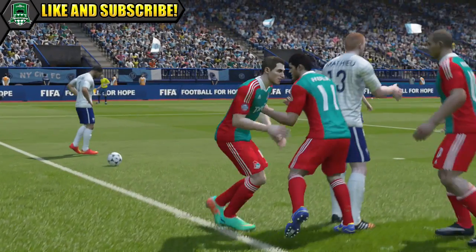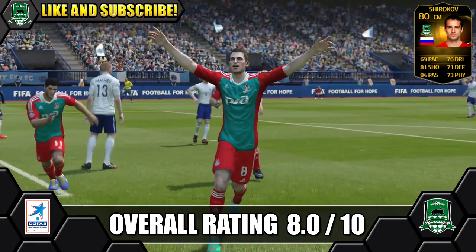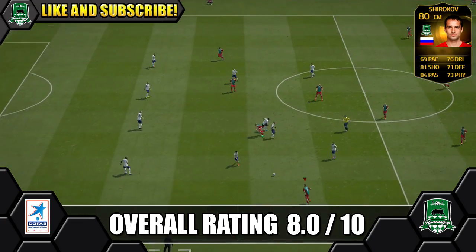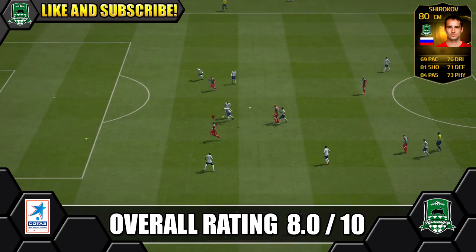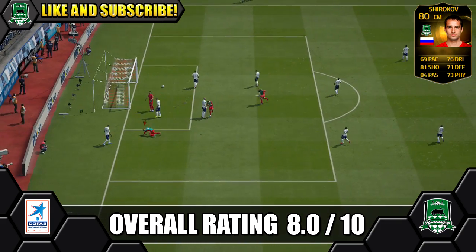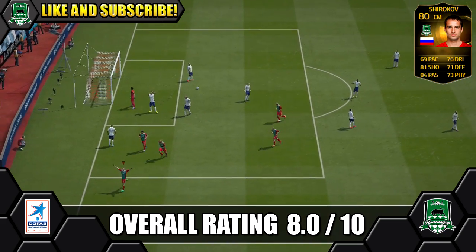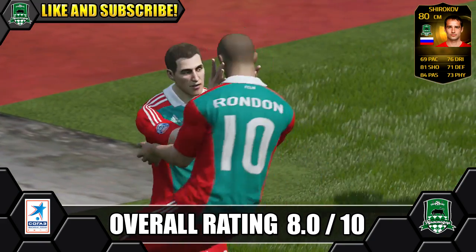Overall we're giving in-form Chirikov a solid eight out of ten. He makes a great all-round midfielder — really versatile with great all-round stats. He's a great creative player with his passing and he can find the back of the net with his decent shot, including from range. He can be played at CAM to support your striker, or at centre midfield with his decent defensive game. He's pretty robust in the middle and could even manage at CDM at a push, or even centre forward — depends on what you need him to do.